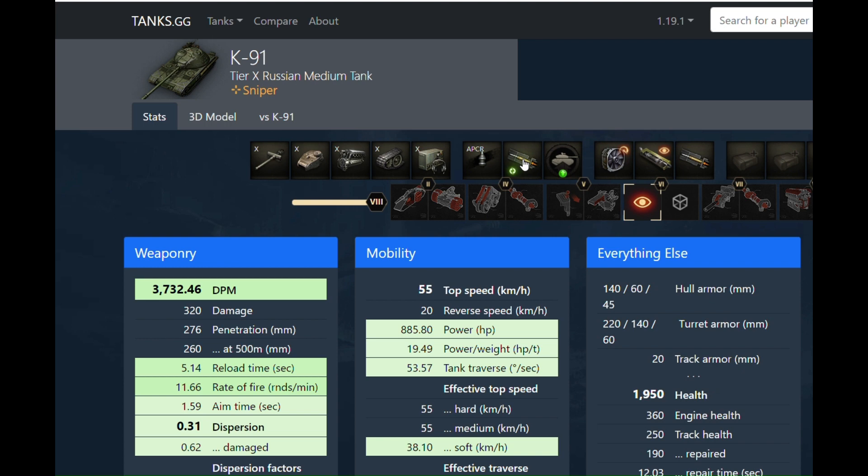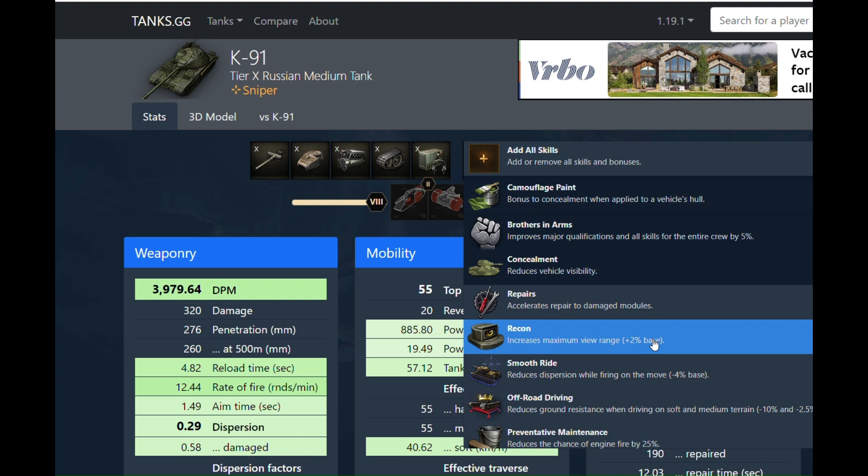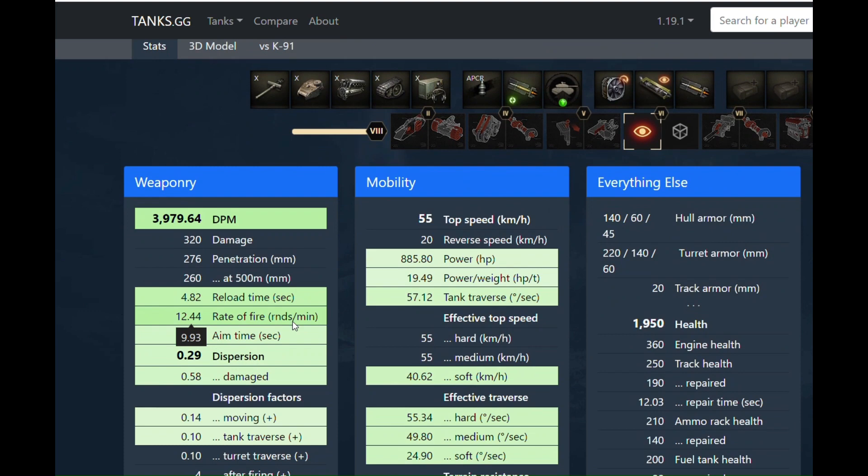If you get into the incentive and directive category, you can get really ridiculous. Throw on a premium consumable, Brothers in Arms, camo concealment, recon, situational awareness — some decent crew skills.